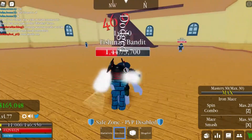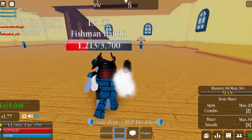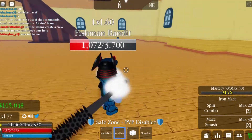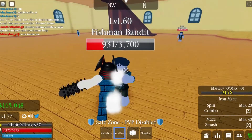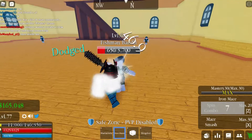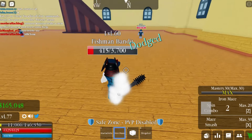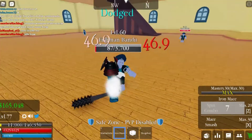The first move is the Spin Combo. You must have a mastery of level 20 to use this. Let's click Z — boom! As you can see, that's what the Spin Combo looks like.